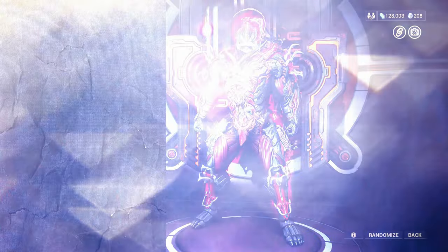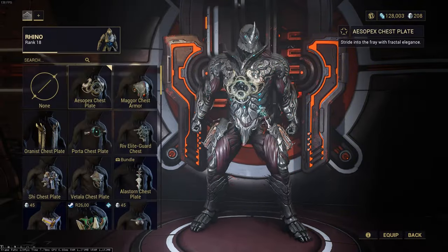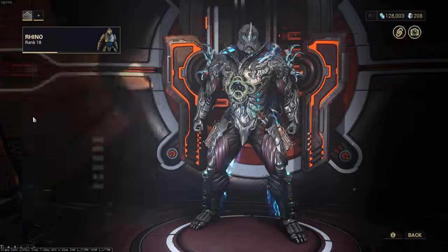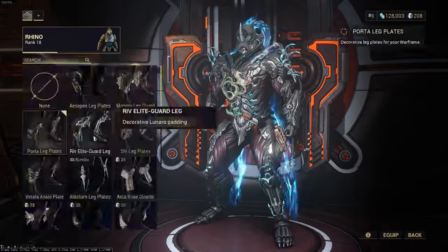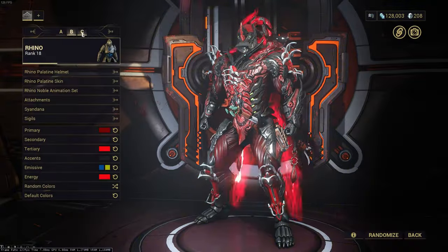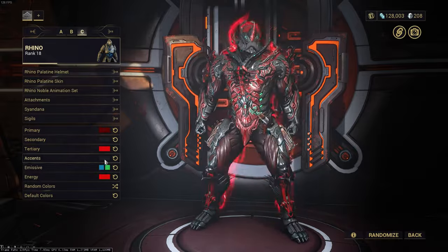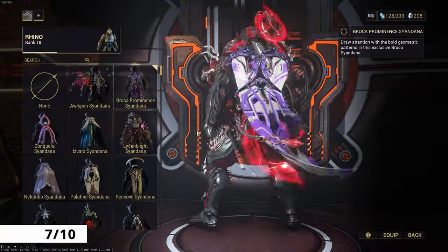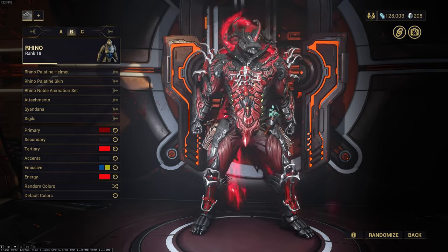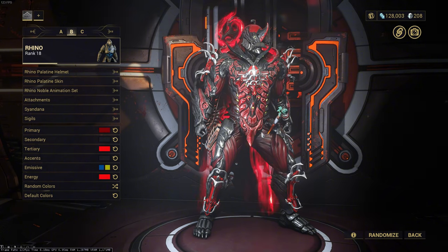And then we have Beast Mode Rhino with the Palatine skin. This thing looks like a monster — it can just claw its way through any darkness or any enemy and won't stop. Even though it looks sick as hell, I'm dropping it to a 7 out of 10 just because it isn't quite as good as the Titan Rhino for me. It still looks absolutely fantastic though.